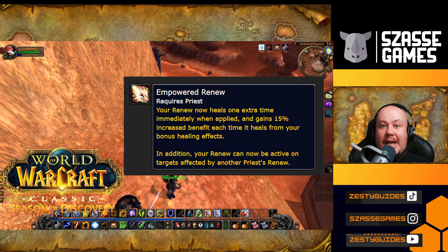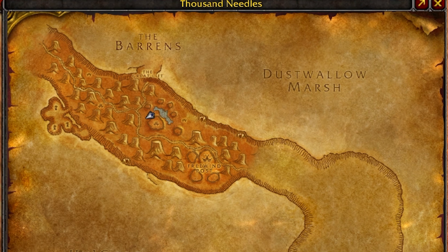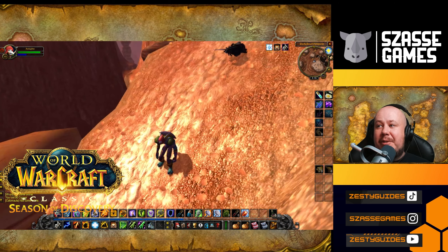To get Empowered Renew, you're going to have to head to Thousand Needles. In the western side of Thousand Needles is the Dark Cloud Pinnacle, a set of bluffs up above the basin that is full of Grim Totem mobs.